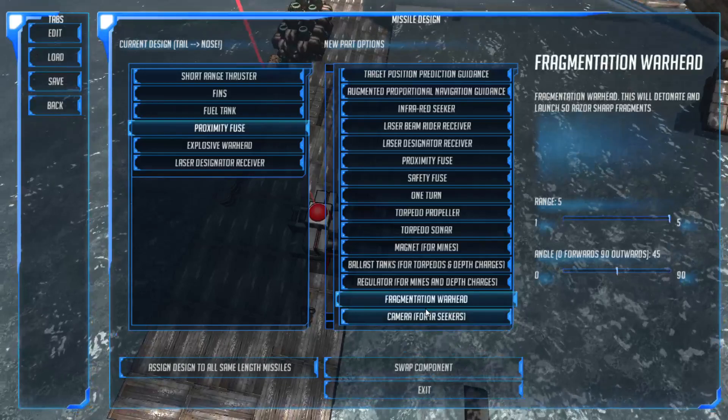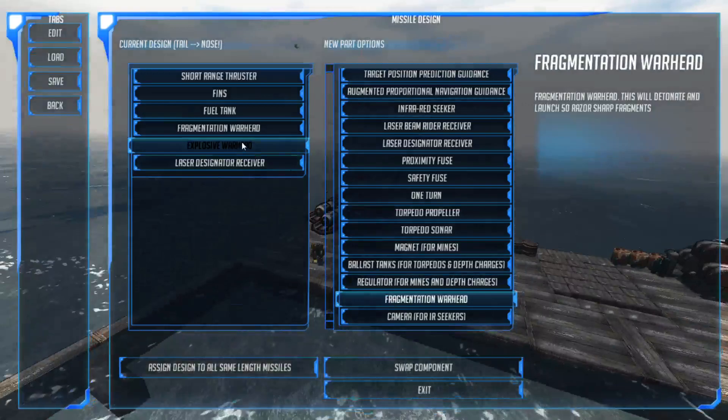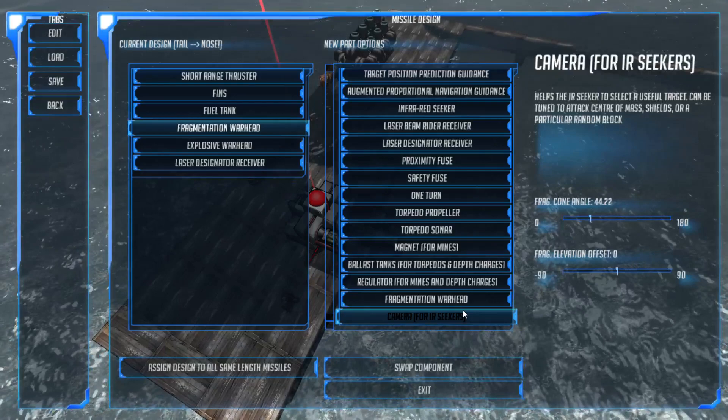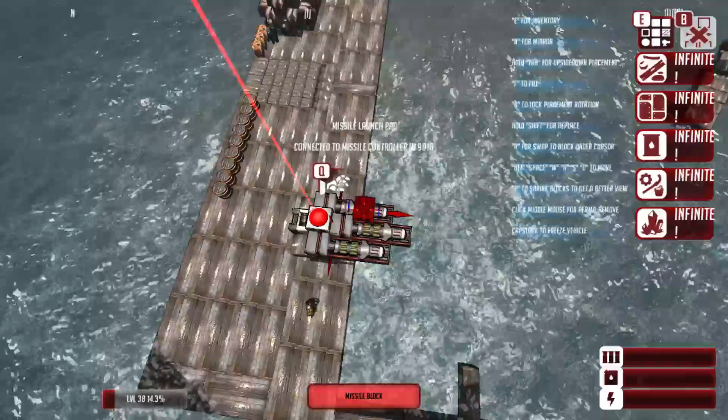We have the fragmentation warhead - very useful, the one I use the most. You can set its cone of attack. Currently it's set at a 180 degree cone that it will fire out - I usually like to lower that to about 40 degrees. And we also have finally the camera for infrared seekers, which helps the IR seekers select a useful target. It can be turned to attack the center of mass, shields, or a particular random block. I have not actually used this too much, but I imagine it would be quite fun.